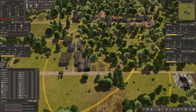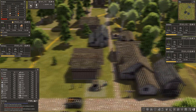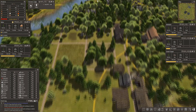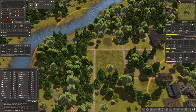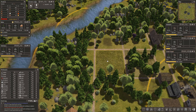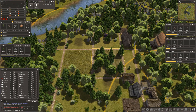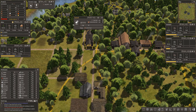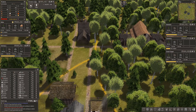Hi guys, welcome back to this new series of Banished. We are in the process of building mightily. I'm building up here — that's a small chapel, that's the cemetery which we'll need hopefully not too soon, that's the market which is going to take lumber, and this is our lumber mill.